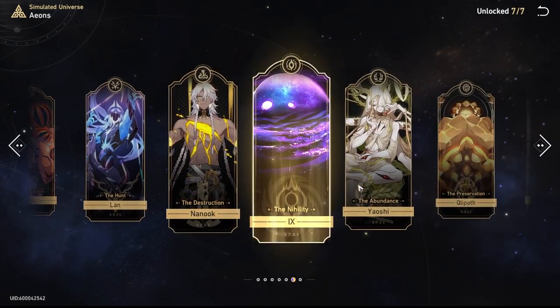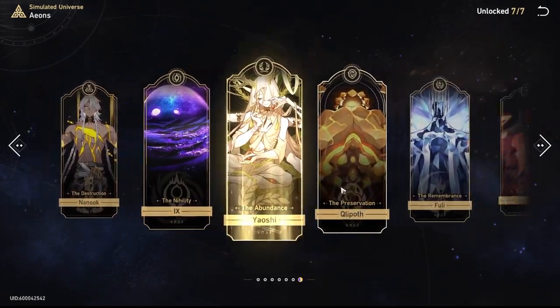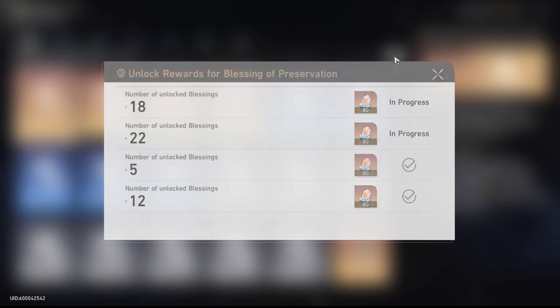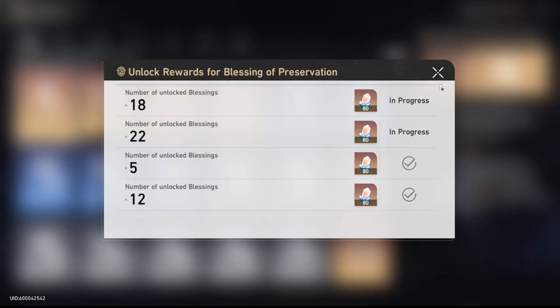To unlock the simulated universe, you'll get access to it from a side quest from Herta in the main storyline. The tutorial part of that simulated universe content is pretty easy. It's meant to show you some of the basic mechanics, what's going on, and how it plays.